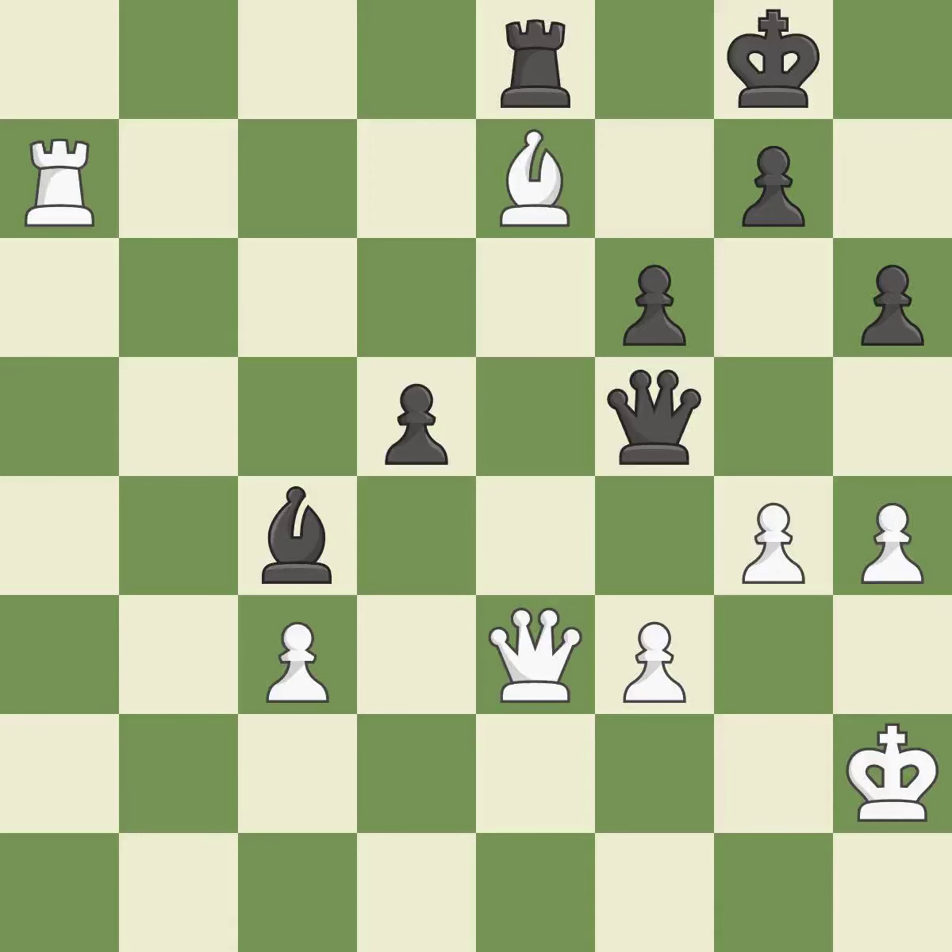A pawn kicks the opposing queen, forcing her to move or risk being captured. This ignores a better way to move a queen to safety. This permits the opponent to capture the checking queen — it is an inaccuracy. This is an equal trade. This is the only good move — recaptures.